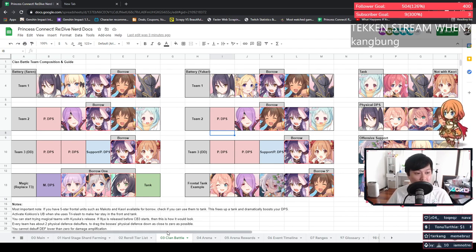As you can see I've remodeled the worksheet and there's a lot more going on now. There are a lot more characters to consider and a lot more things we discovered in Clan Battle 2. Let's work from the top down very methodically, starting with the battery comps.